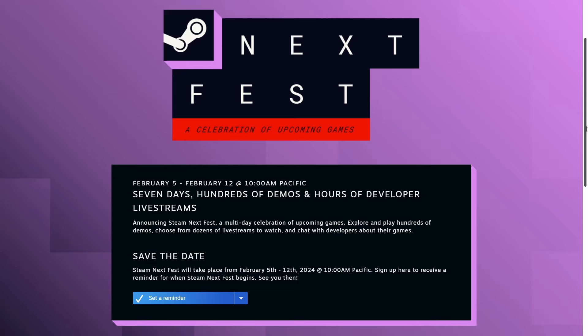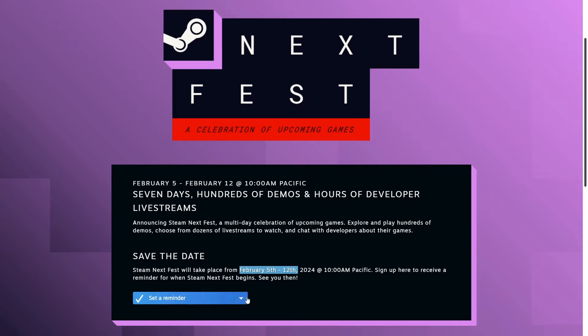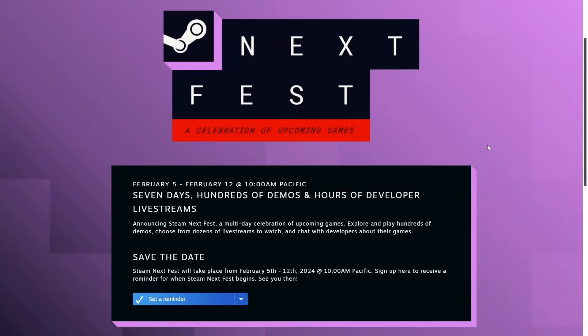The next big update is that Payload Studios is going to release a playable demo of TerraTech Worlds coming up on the Steam Next Fest, and that is on February 5th to the 12th of 2024. This is the Steam webpage right here, and you can actually set a reminder if you go down there. If you're logged in, you can set it via email or mobile app so you don't forget.